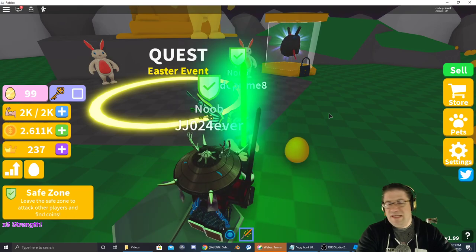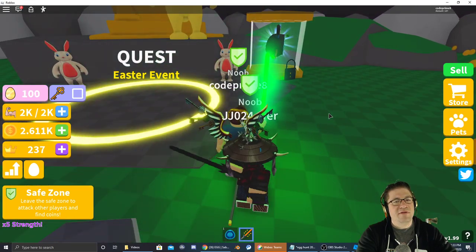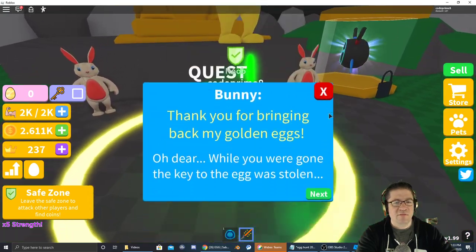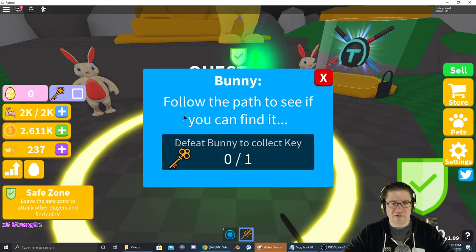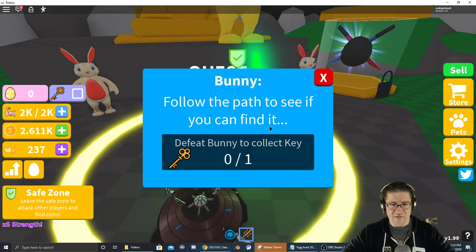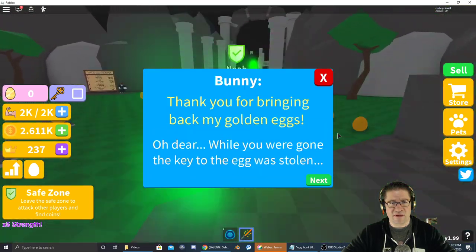All right so I've reached 99 eggs. No special event pops up at the last one, but then we jump over here. Thank you so much for bringing me back my eggs — oh dear, while you were gone the key to the egg was stolen. Follow the path to see if you can find the key. So we're going to have to follow that out there.